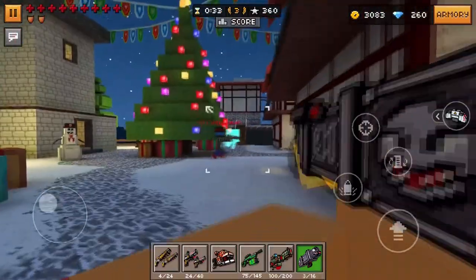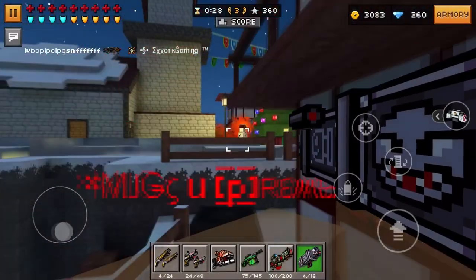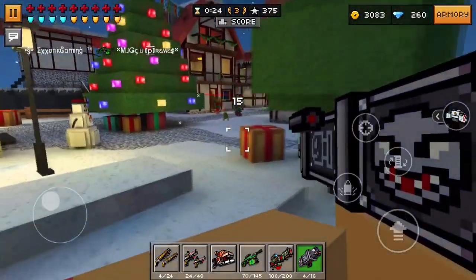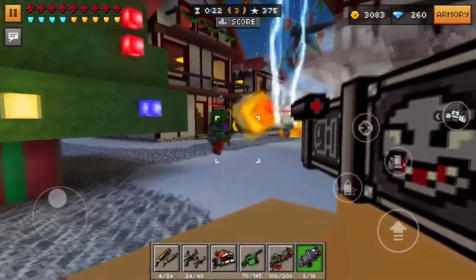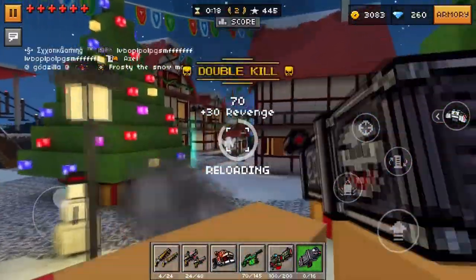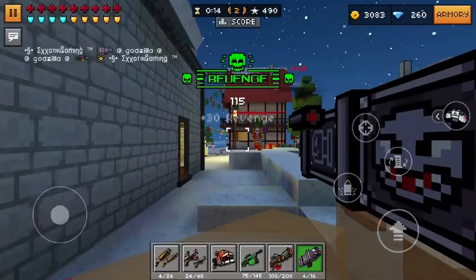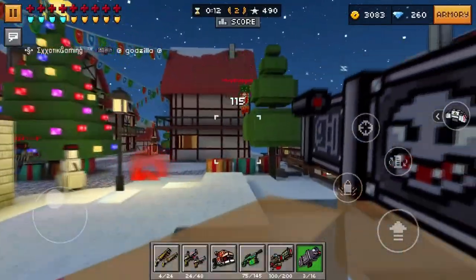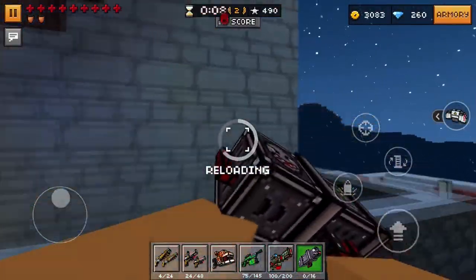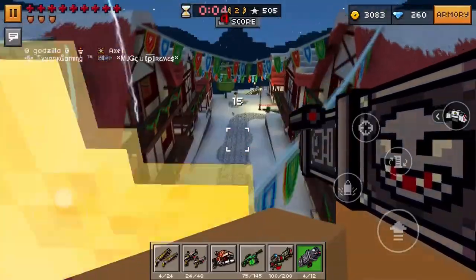Where this weapon becomes overpowered is in a map like Paradise Resort, where there aren't too many things the rockets can hit and it's practically impossible to not hit the enemy player. Pretty much every single shot you fire will end up killing the enemy player when using this weapon in such a map. That's where this weapon becomes overpowered.